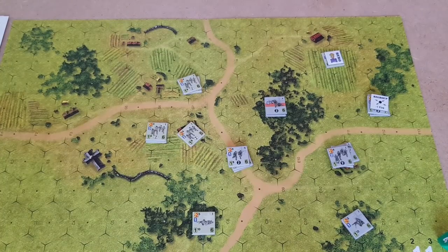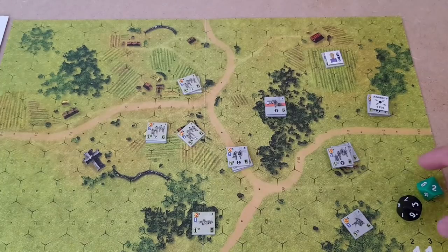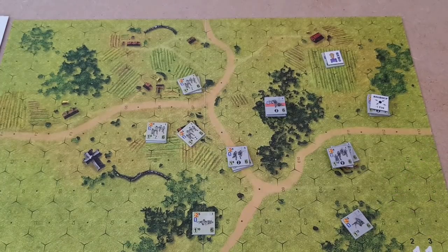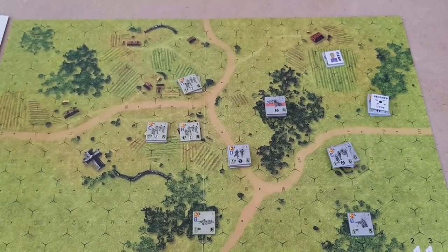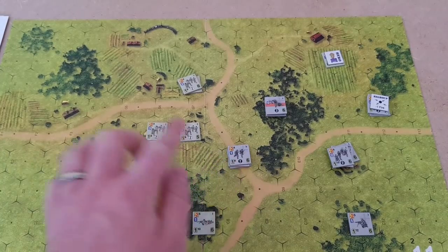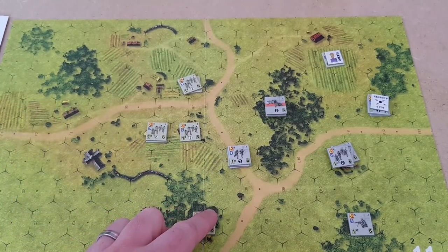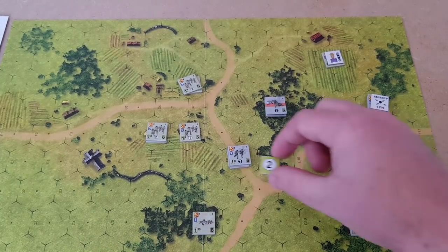We're going to roll for initiative. Americans have plus two — they got two, three, four. So the Americans get the initiative again. Let's reset everyone. First thing we're going to do then — this machine gun is going to fire at these guys because we don't want them getting into a building. They're within two, so it's going to be a two marker because they get that plus one for being within two hexes. So he's activated.